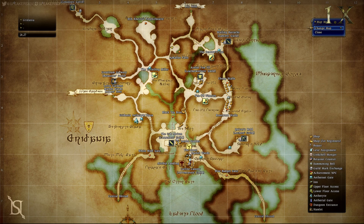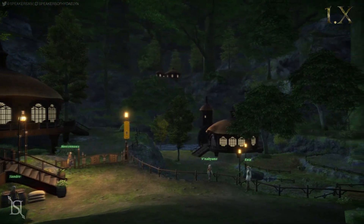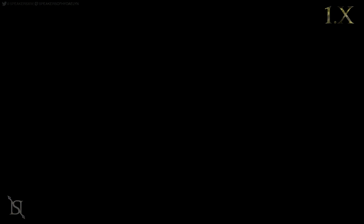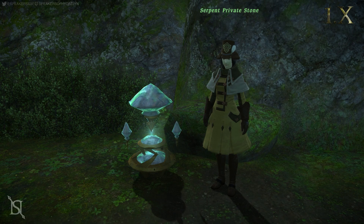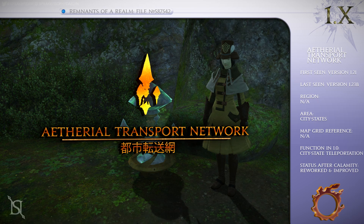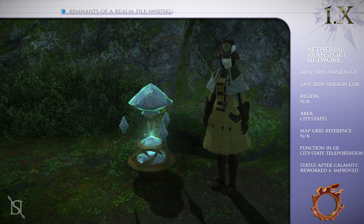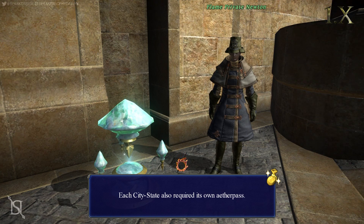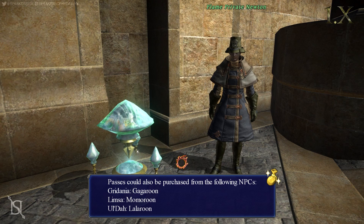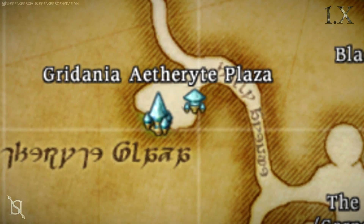Last on our tour is the Great Loam Growery. In 1.0 it appeared much smaller, as only the top portion was accessible, with the lower area used in cutscenes and special instances. In A Realm Reborn, the whole area is fully accessible. Also worth noting: the Aetheryte shards were added to the game in patch 1.21, released March 3rd, 2012 — more than a year after release. Called the Aetherial Transport Network and constructed by the Grand Companies of Eorzea, accessing it wasn't easy: you had to purchase an Etherpass from your Grand Company headquarters after reaching the rank of Private First Class or higher. The 1.0 Aether network was also not connected to the main Aetherytes, so Aetheryte Plazas had their own shard placed nearby.